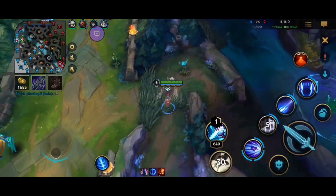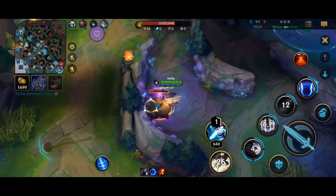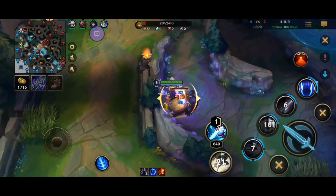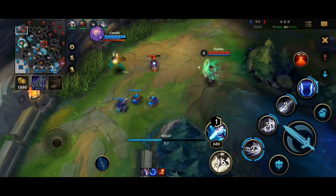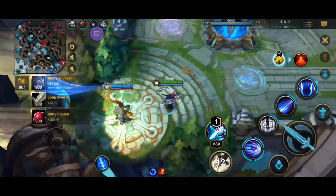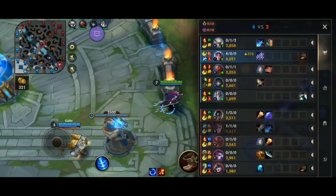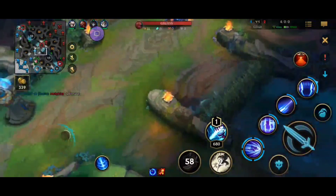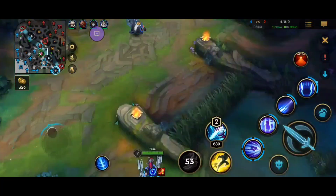If Riven dodges your third ability you kinda lose the jungle matchup. But you don't 1v1 that often — it's mostly teamfights. That's where most of the skill on Irelia comes. You can be decent just pressing buttons, but a good Irelia hits the third ability really consistently — that's where all the skill is in my opinion, other than the first ability resets. After you press ultimate you can just auto-aim it and it does the work for you.